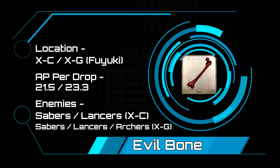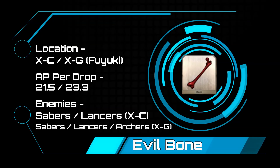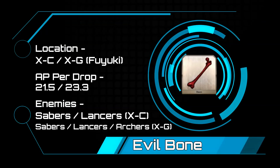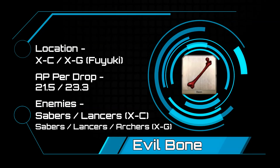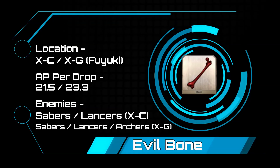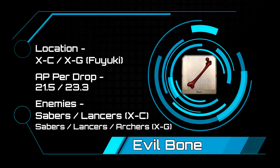Evil Bones — we are headed to Fuyuki XC. This node will provide you with an evil bone per 21.5 AP. While theoretically XG is a much better drop rate percentage at 64.3%, it also costs 15 AP and has an estimated AP drop of 23.3 AP. The upside to doing XG is that you can burn through your AP faster and not have to run the same four AP quests repeatedly. While XC is the better pound-for-pound node for ease and time, I would suggest XG. XC is a mix of level 1 to 6 sabers and lancers. XG will be a bit tougher with a mix of sabers, lancers, and a lone archer ranging from level 40 to 48.